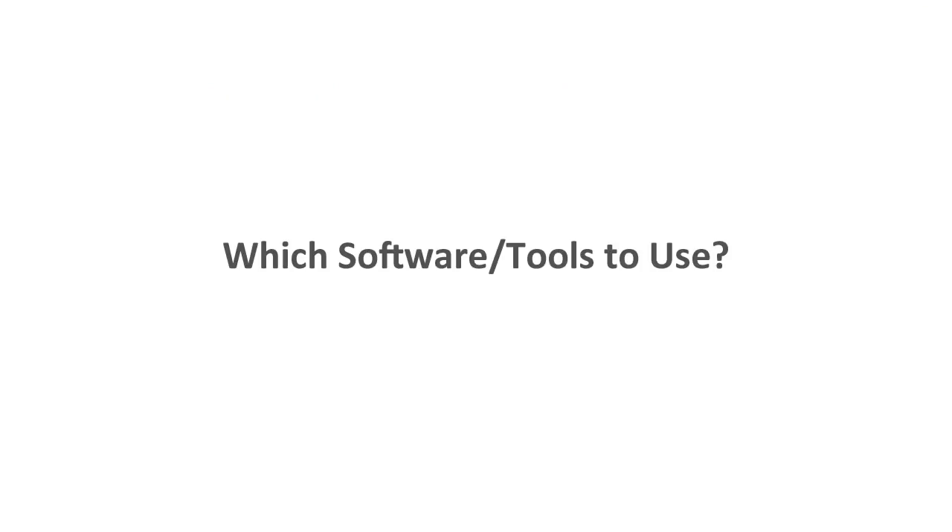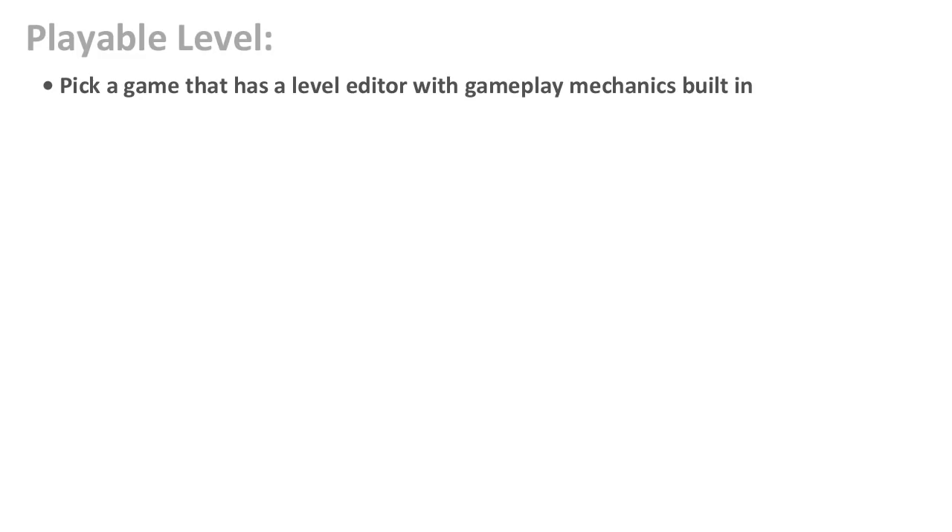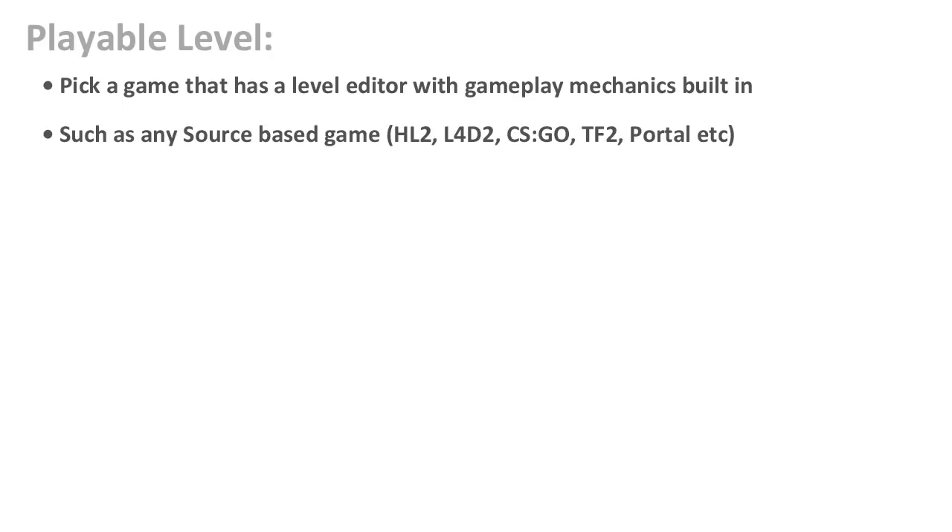So which software and tools should you use? This is completely up to you. You can use any game engine, any level editor, and any 3D software — new or old. You should match what you're trying to block out to the tools that give you what you need. For example, if you want to work on a playable level, pick a game that has a level editor — this will give you the gameplay mechanics needed to block out your level. Any Source-based games come with a level editor. For single player, pick Half-Life 2 or Portal. For multiplayer, you can use Counter-Strike: Global Offensive, or Left 4 Dead 2 which gives you a hybrid between single player and multiplayer. Or you can pick any other game that comes with a level editor. If you're working on 3D game assets or modular assets, then use 3D software — you can use Maya LT, Maya, 3ds Max, Blender, Modo, etc. And if you're working on a standalone game environment without any gameplay, then you can use Unreal Engine 4, CryEngine, Unity, or others.